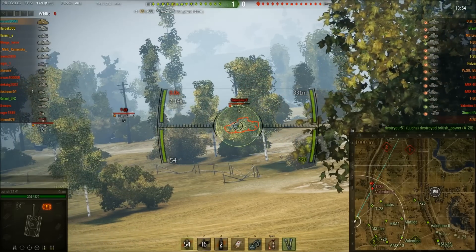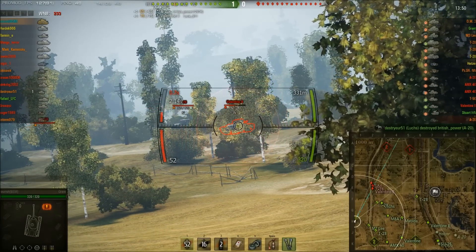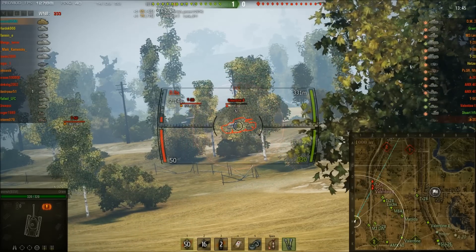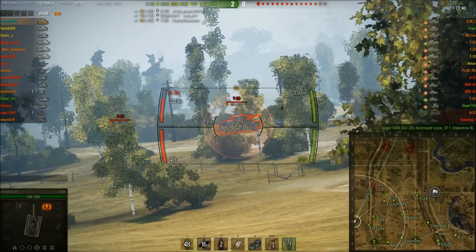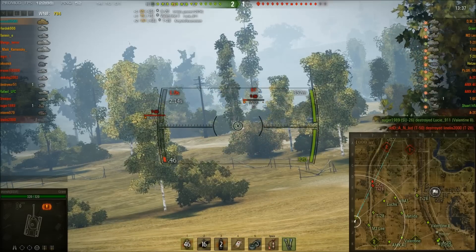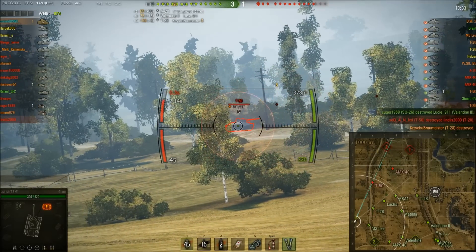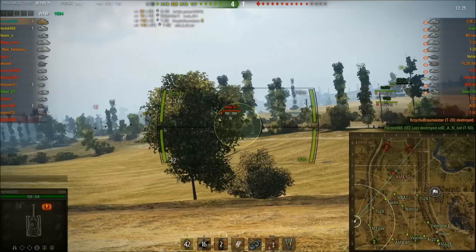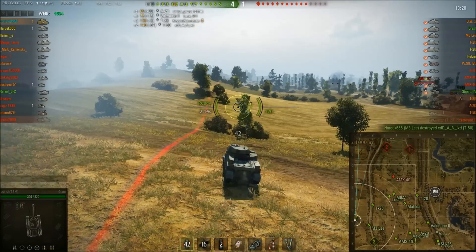I'm using Binocs, but I've got scouts working the midline who are spotting for me, so we're just able to pump out damage. Accuracy is not fantastic, and we bounce on the Valentine, but thankfully we don't have to switch to premium ammo - someone else takes him out. You can see the gun rapid firing. Not particularly accurate, but there's kill number one, and we're just going to work here. Roll low on that last shot and someone else gets the T-50.